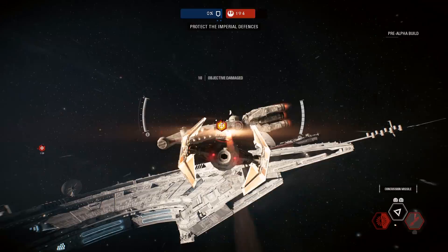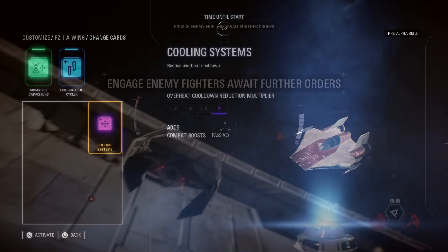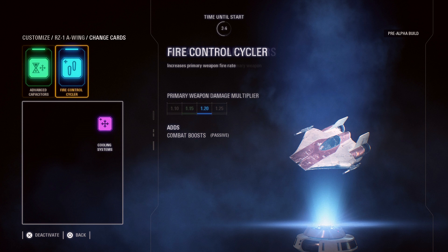The Star Cards are also identical between the two ships. You can have one that reduces the overheat cooldown, one that increases your time to overheat the primary weapon, or one that increases your primary weapon fire rate. Pick the two that you feel fit the best.